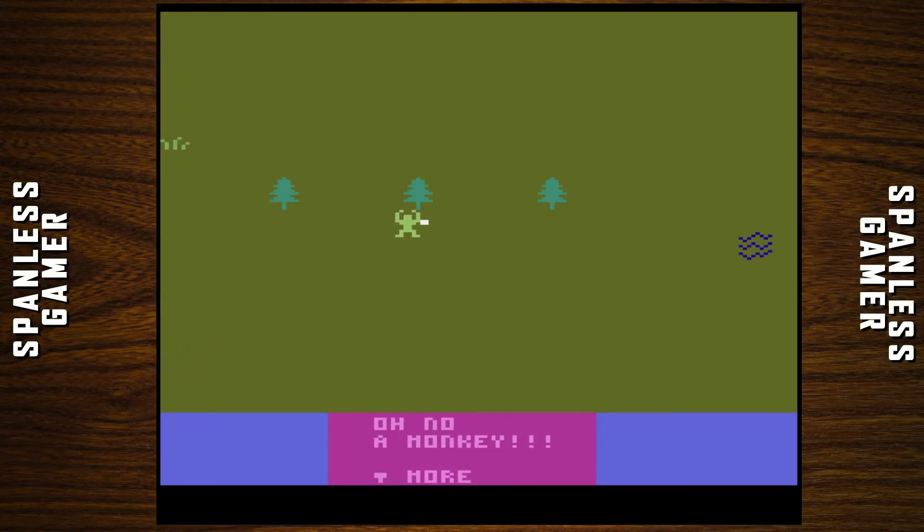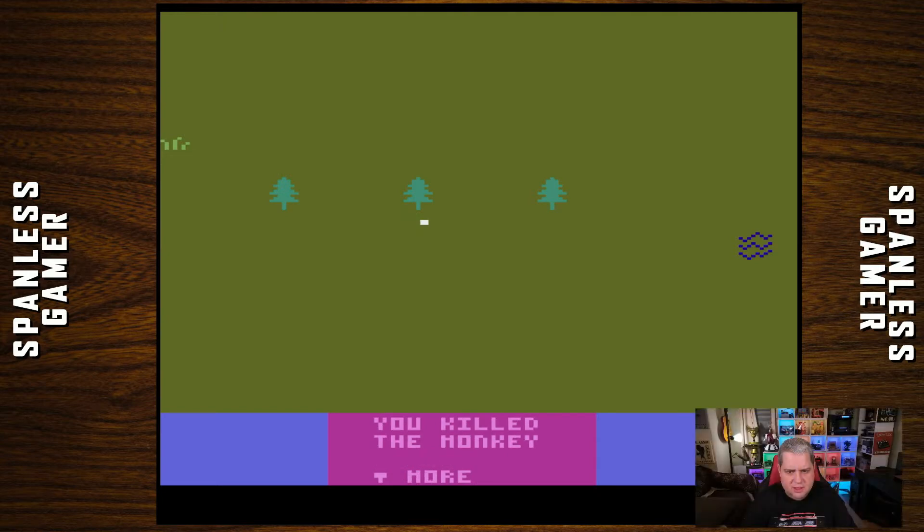Oh no, a monkey! Okay, you were hit — take five hits damage. Move, fight, use — let's fight. You hit the monkey for two units. The monkey missed. Fight — you missed. The monkey — you were hit, take two units of damage. More — take two units of damage. Fight — you killed the monkey! You gained a key. Use stick to move.